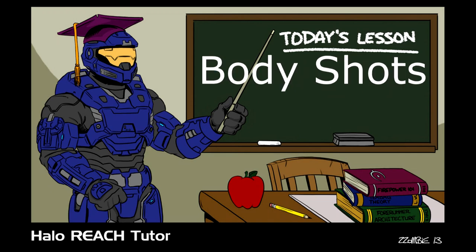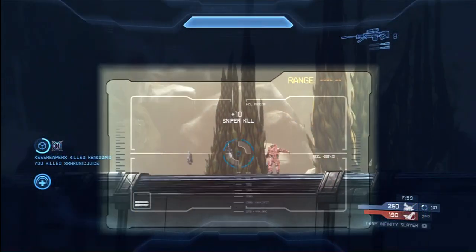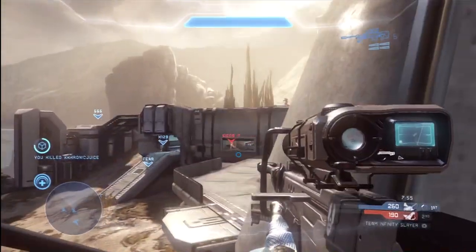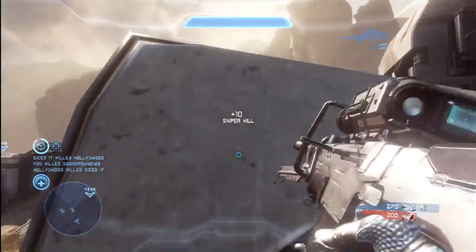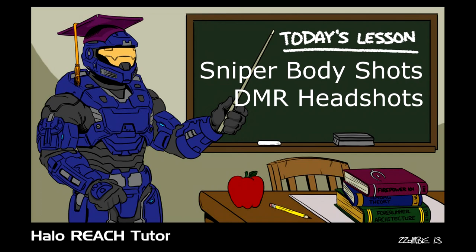The first method I will show you is the body shot method. If you get two body shots on your opponents, that's a kill. I do that back to back here and don't miss any shots, which is great. You should be pretty happy if you're not missing any of your shots. However, that's not the most effective way to use your ammunition, because you've used two rounds for a single kill.